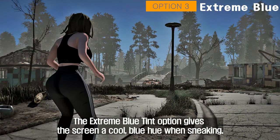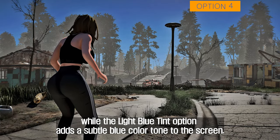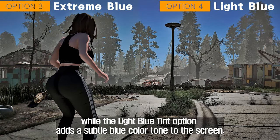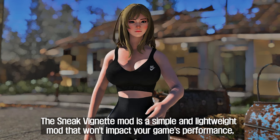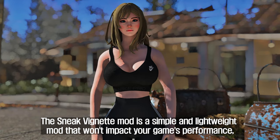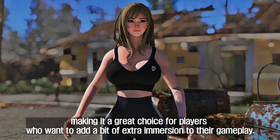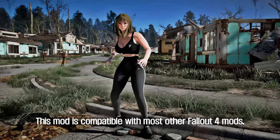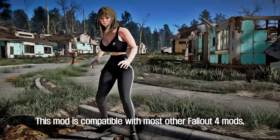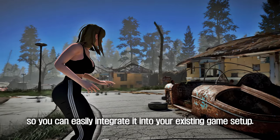The Extreme Blue Tint option gives the screen a cool blue hue when sneaking, while the Light Blue Tint option adds a subtle blue color tone to the screen. The Sneak Vignette mod is a simple and lightweight mod that won't impact your game's performance, making it a great choice for players who want to add a bit of extra immersion. This mod is compatible with most other Fallout 4 mods, so you can easily integrate it into your existing game setup.